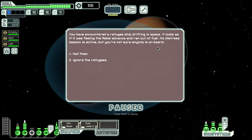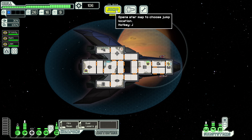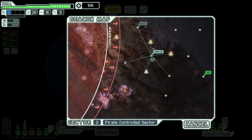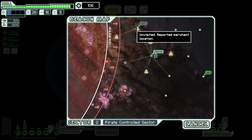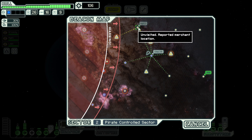We've encountered a refugee ship drifting in space — it looks as if it was fleeing the rebel advance and ran out of fuel. We're not sure anyone is on board, but we hail. The vessel is relieved to hear from us — they suggest a trade. We gain eight fuel and lose two drone parts. That is perfectly fine. That's a solid amount of fuel. And there's a store nearby. We can probably make one more jump before visiting the store, but let's just go ahead and visit it and pick up some scrap along the way.